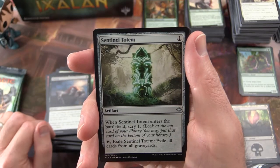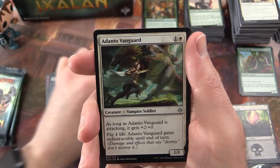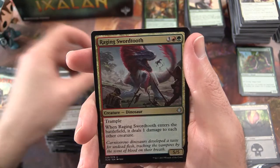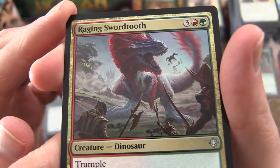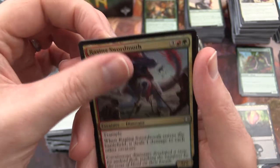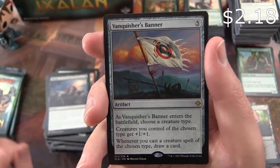Another Sentinel Totem. Adanto Vanguard. Raging Swordtooth. And Vanquisher's Banner is the rare.